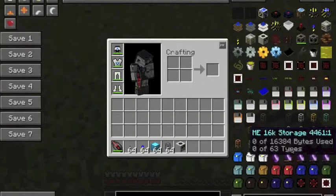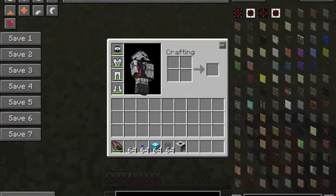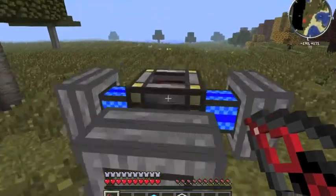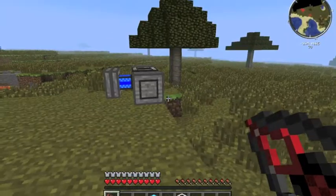I'll get rid of this to show you — this is the mod that BuildCraft comes from. These are all the items in BuildCraft, and the first thing you need is something that gives energy to the quarry.